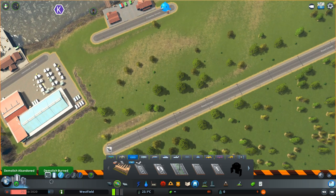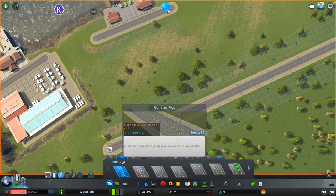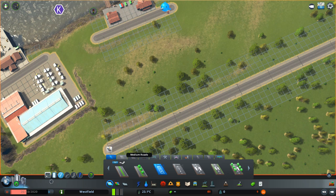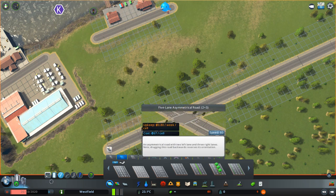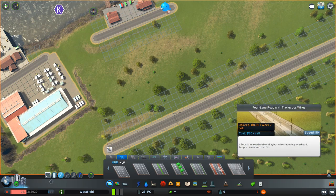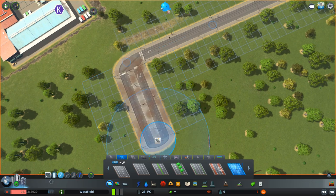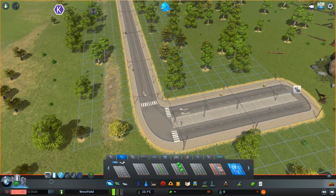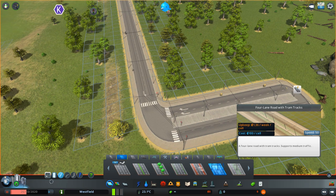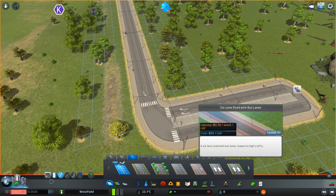Let's see — for the trolley buses, we are back to the normal roads. I previously had the network extensions mod installed. Here's the four-lane road with trolley bus wires. Let's see if we also get a six-lane road — but we do not.